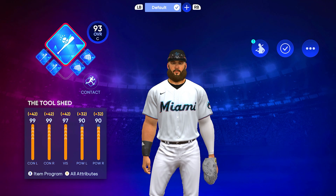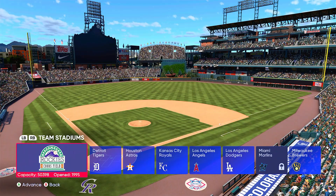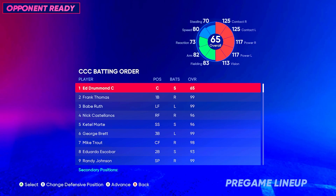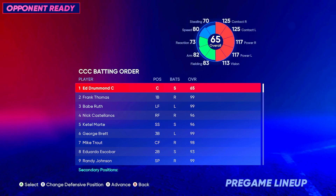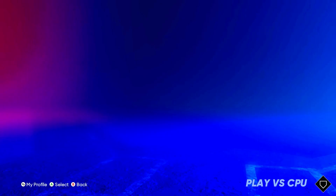This is my catcher CAP and this is my shortstop CAP — both the same build, both the Contact Tool Shed. Before I had a fielding perk and Clear for Takeoff in the first one. My catcher's attributes: 125 contact versus both, 117 power versus both, 113 vision, 83 fielding, 82 arm, 73 reaction, and 80 speed. Very balanced hitting-wise, almost maxed out contact and power.